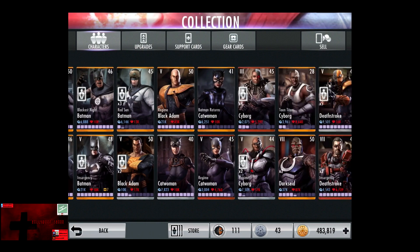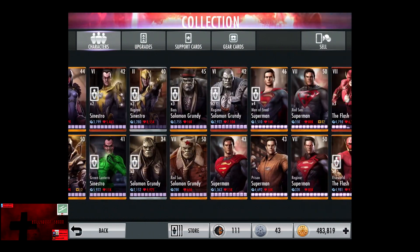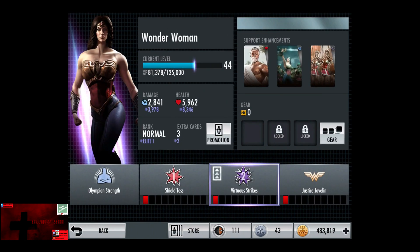We're going to go into our collection. As we can see, Deathstroke has 5 promotions — actually 4 available — so definitely hit Elite 7 no problem. And the Silver Wonder Woman now has her 3rd promotion, and those are the stats if we want to pull out up to level 44 Elite 1.